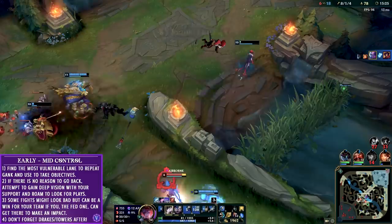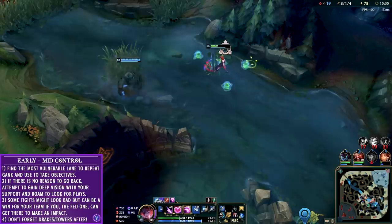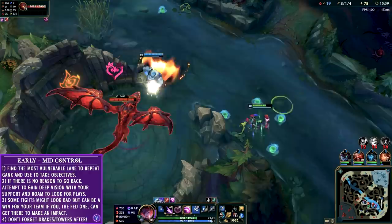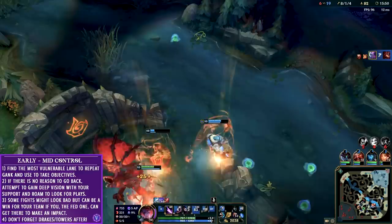As a jungler, the onus is on you to control those epic monsters and Baron spawns. Ping when you want your team to rotate with you - you need to communicate through pings or words if you're ready or not to take something. In this case I type in chat that I want to do the fire drake, and we immediately rotate over and take it - that's a huge swing for us.